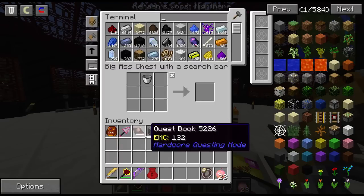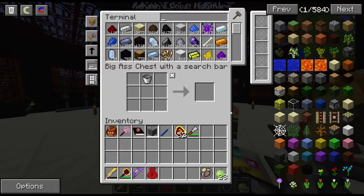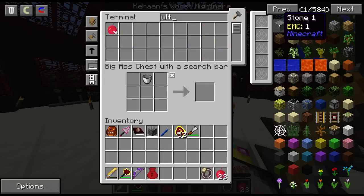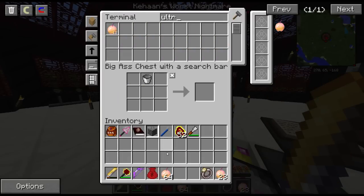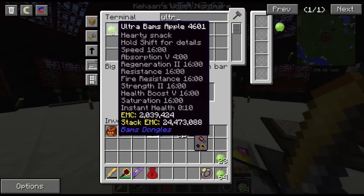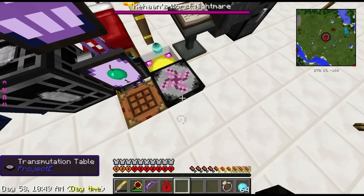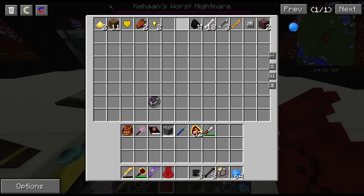Oh my god. 74 more Ultra Bamzapples — 140 million EMC. No big deal, guys. It's balanced. It's balanced. Okay, let's just keep a stack on me like I was before and then put in the extra 35. See, only 331,000 EMC or something like that. No big deal.